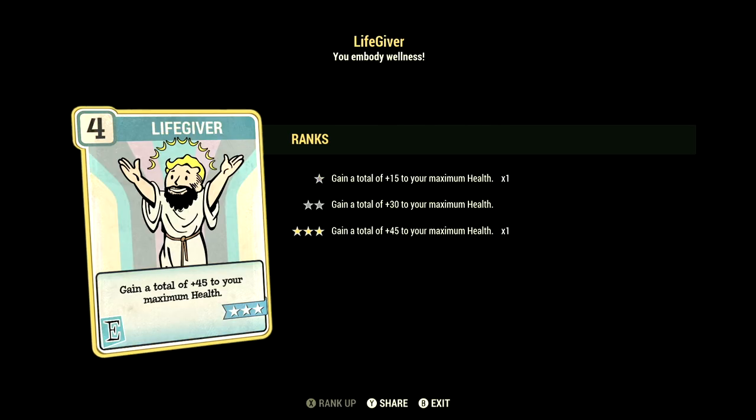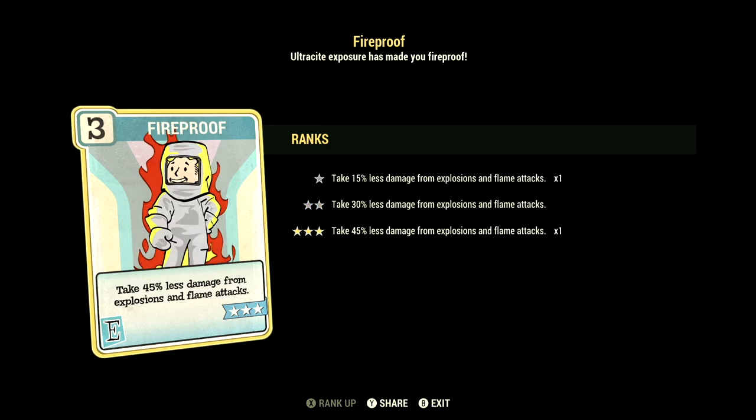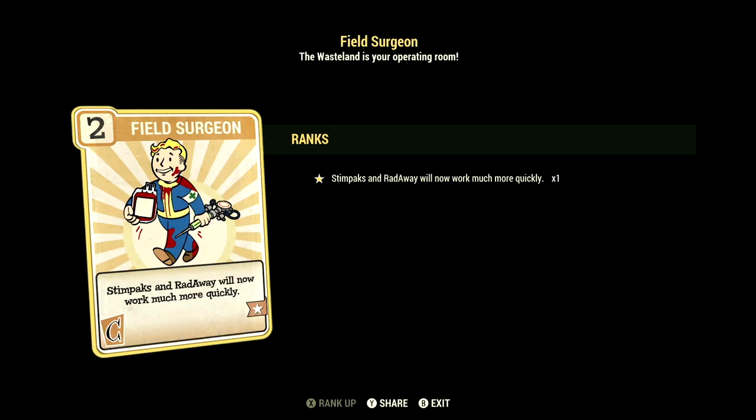Over in Endurance we have 11, and this will have Life Giver at three stars — gain a total plus 45 to your maximum health. We have Chem Fiend at two stars — any chems you take last 60 percent longer, and we are taking Overdrive and Psycho Tats in this video. We have Fireproof at three stars — take 45 percent less damage from explosions and flame attacks. We have Rejuvenated at two stars — you gain even better benefits from being fully fed or fully hydrated.